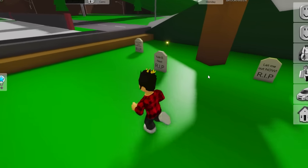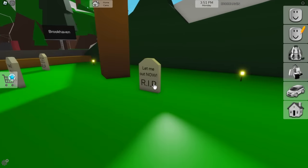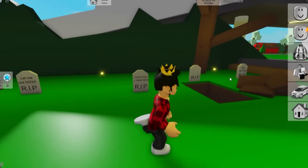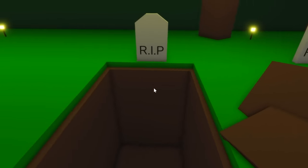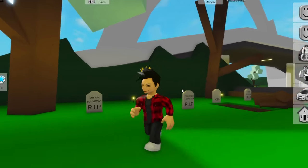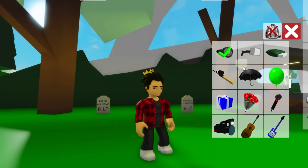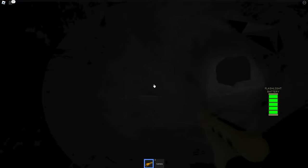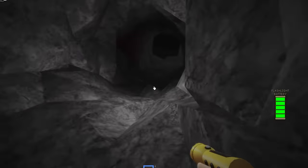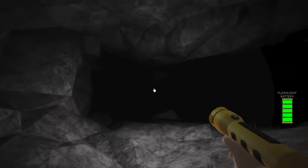Here are all the graves this place has — they're pretty interesting. Like this one written "let me out now." But the scariest one is this open grave. The one we need to go into is that one. Before doing that, I'm gonna grab a flashlight and a camera too, just in case I need it. Let's jump into it. Where even am I? I can't believe we're actually in the cave from the video. Two paths — I'll just take left and see where we'll be. Hello? Is anyone out here? Please tell me if you are.